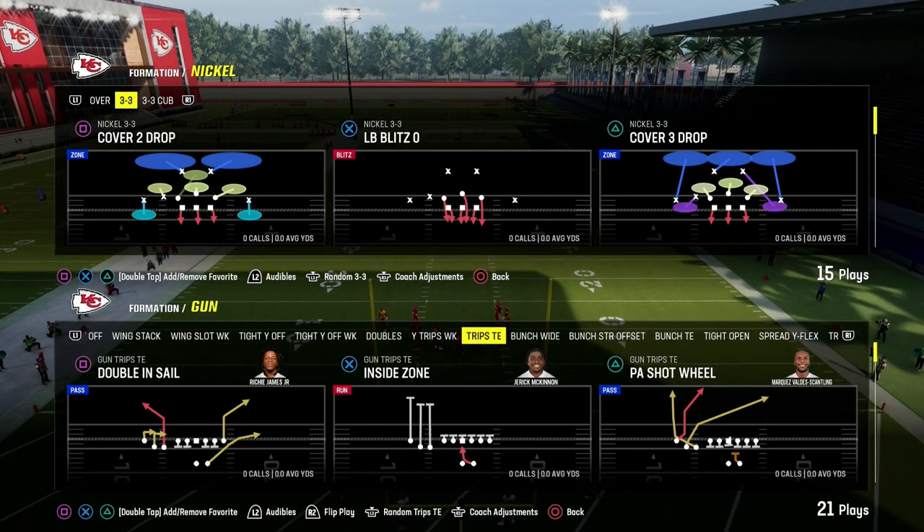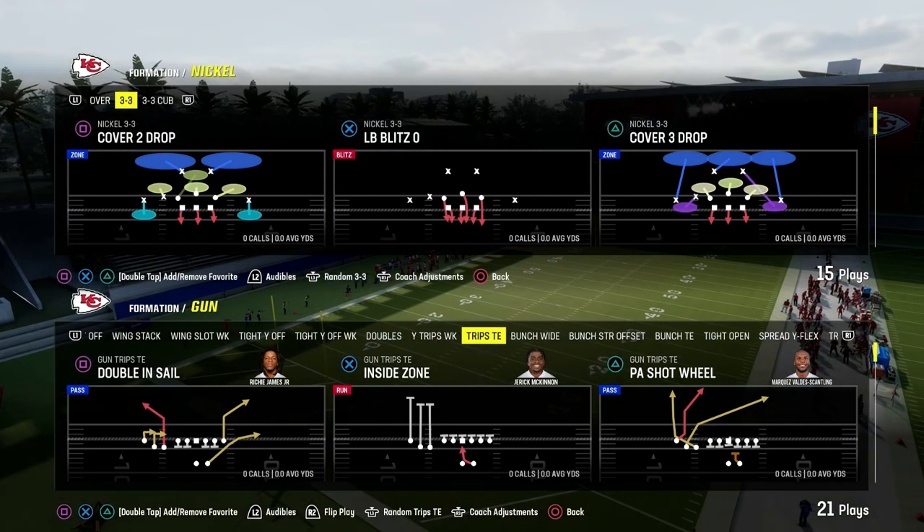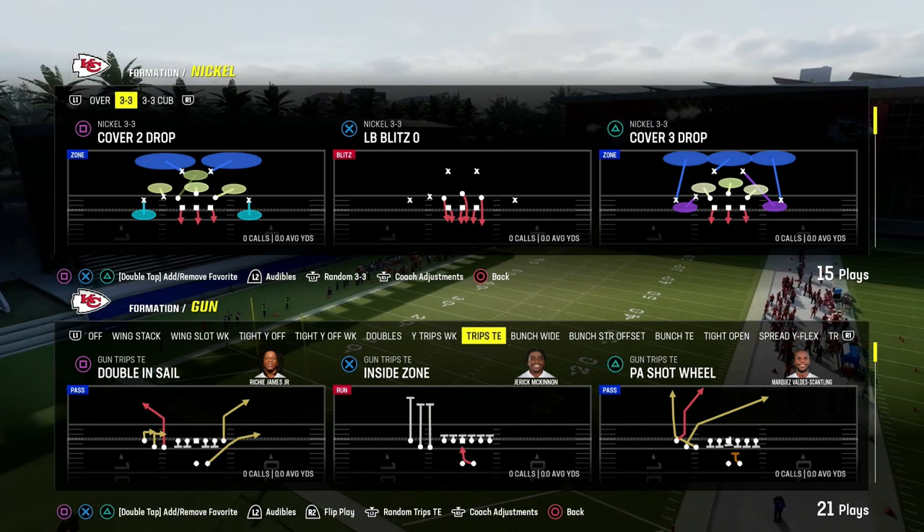In this video, I'm going to show you the best red zone play in Madden 24 right now. It comes out of the Trips Tied In formation.